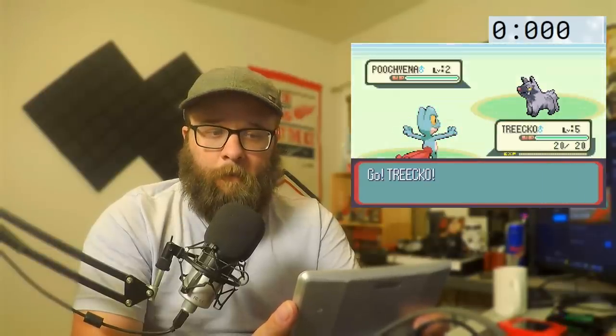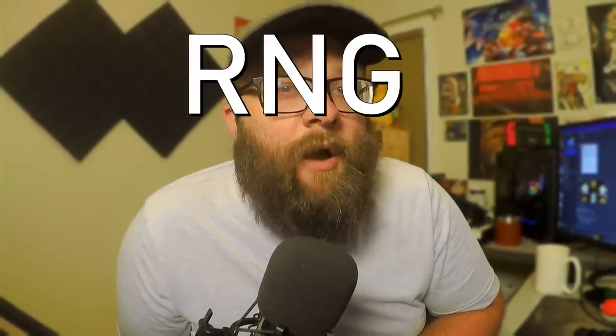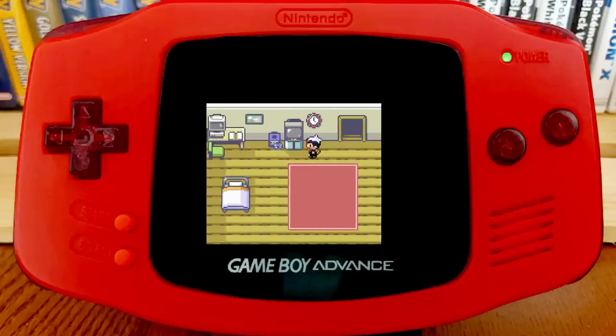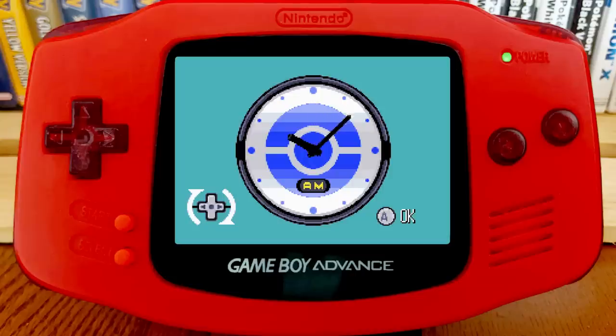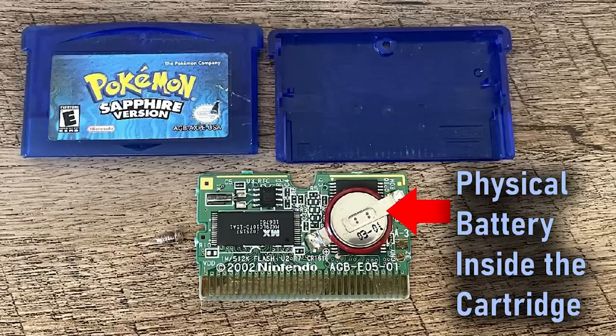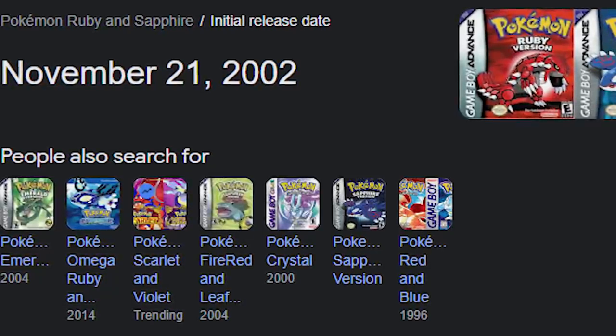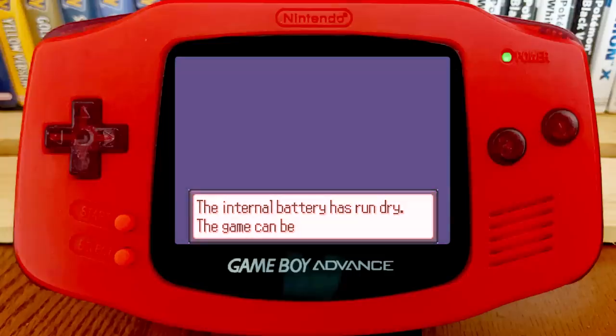Ruby and Sapphire is where it all started for me, and explaining how exactly I was able to manipulate this shiny starter Pokémon should establish the fundamentals of how it all works. In these games, the pool of Pokémon available for you to encounter is determined by a four-digit hex number called the RNG seed. This value is set upon booting the game, and it's determined by the state of the in-game clock in Ruby and Sapphire. This clock keeps time even when the game isn't on, and it does so by having a physical battery inside the cartridge. However, this battery can die, and for original cartridges from back in 2002, this happened long ago. When it does, you're greeted by a message on the title screen.